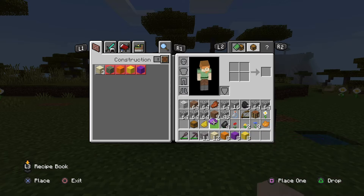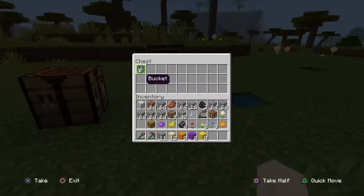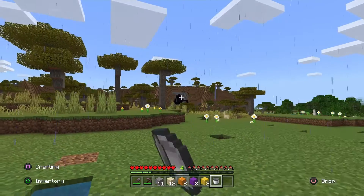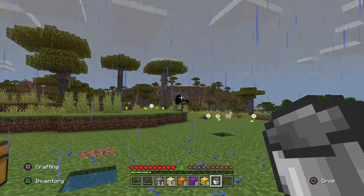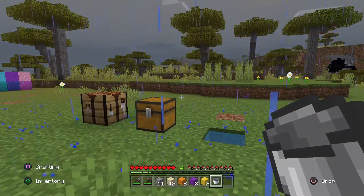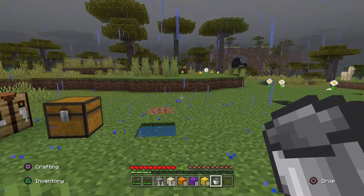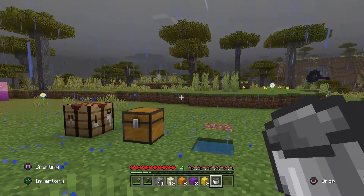So how do you turn concrete powder into concrete? Well, first you get a bucket, which is made from three iron ingots. You can find iron ore in a cave like that one over there. Mine it with a stone pickaxe or better, bring it back to a furnace or blast furnace, cook it up with some coal or wood. Then put the iron ingots in the crafting table in the shape of a V and you have got your bucket.